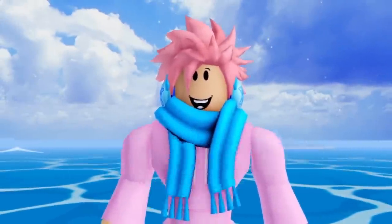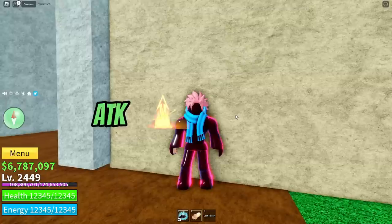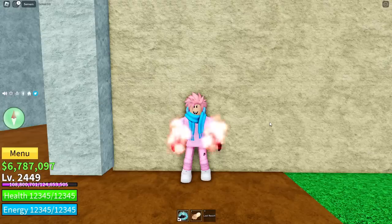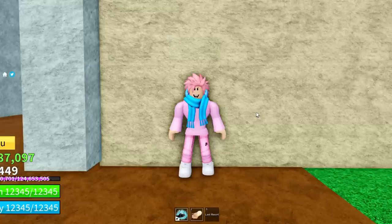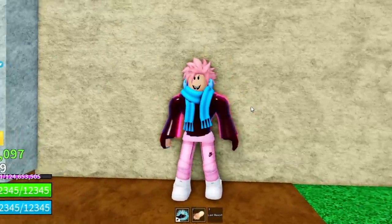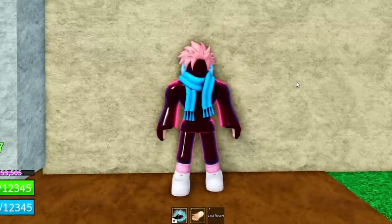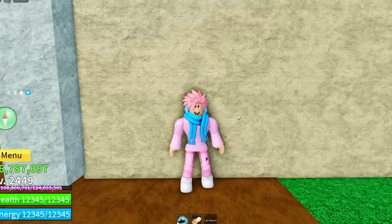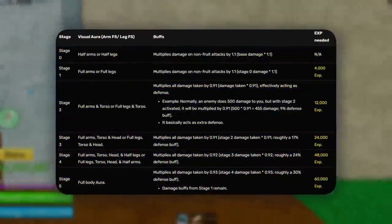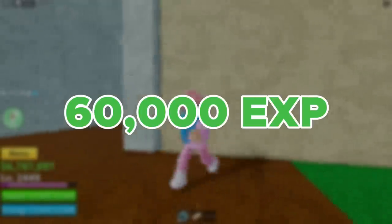The second ability is Haki, which creates a black aura around your character. It changes the amount of damage you dish out and the damage you take, and costs 25,000 belly. The first stage covers half of your arms, the second stage covers full arms, stage 3 covers the torso and full arms, stage 4 also covers the head, stage 5 covers full arms, torso, head, and half your leg, and the final stage 6 covers your whole body. To max out this ability, you need a total of 60,000 XP with your Haki.